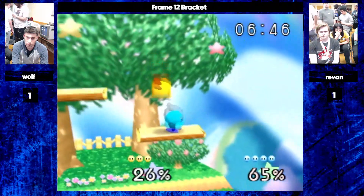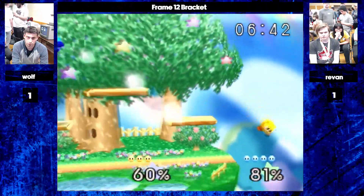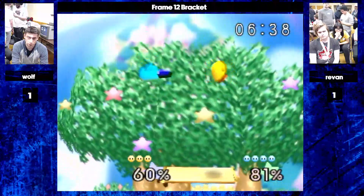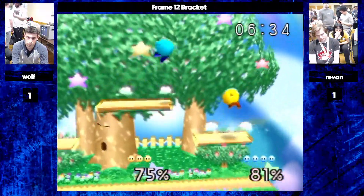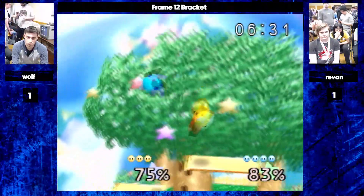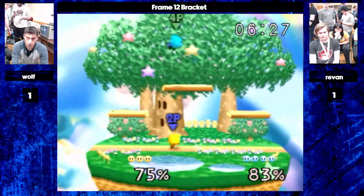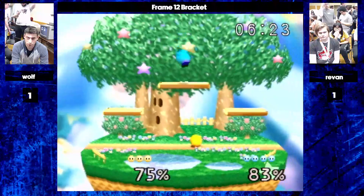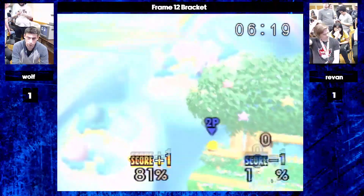Wolf is hanging out here — maybe he wanted to forward smash Revan if Revan jumps up. Nearly lapping percent here for the stock. Taking that first stock. You see a lot of trades in this matchup, so having the stock lead is really powerful. Now you can tell how much Wolf wants a forward smash — he wants it and he finds it.